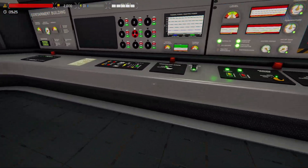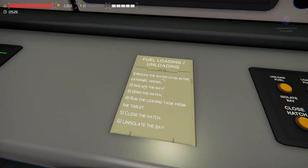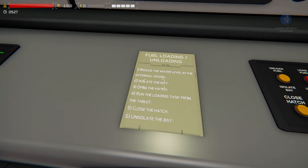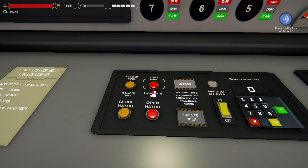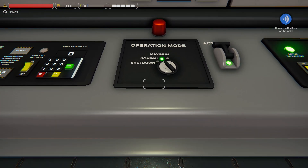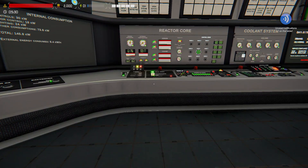We need this vacuum number to reach 150 — we're there, so let's go ahead and load our fuel. Back at our fuel station, red means fuel is loaded and ready to be inserted. The process is: drain the water, isolate the bay, raise the pedestal, open the hatch, place fuel, close the hatch, then unisolate — dropping the fuel down. Before we hit load fuel we need to change operating mode from shutdown to nominal, which allows us to load fuel. There's a neat little animation — our fuel has been inserted and is active.